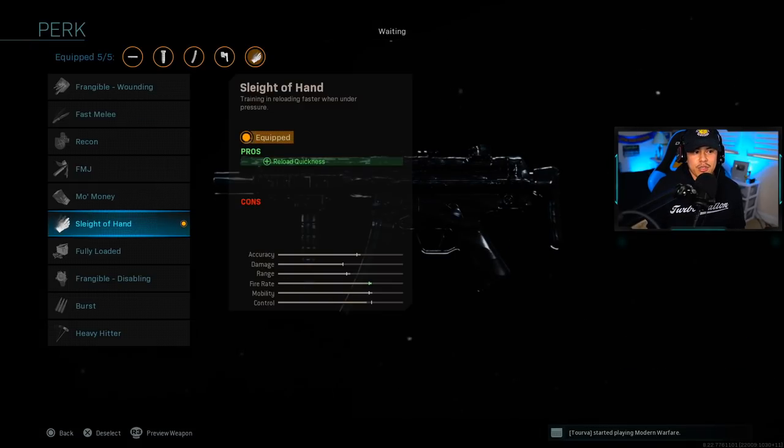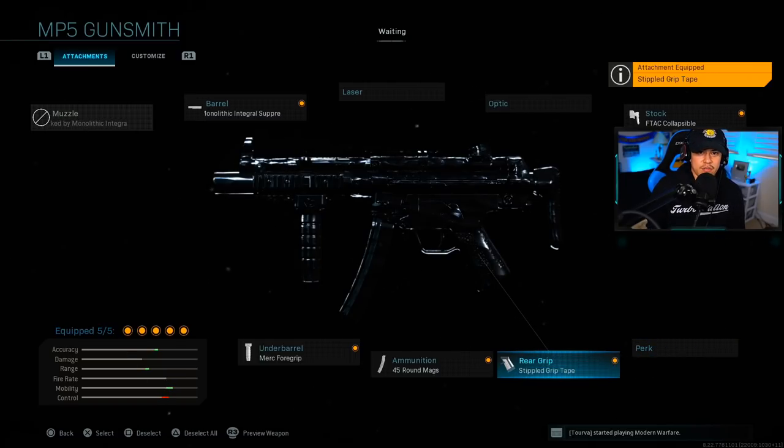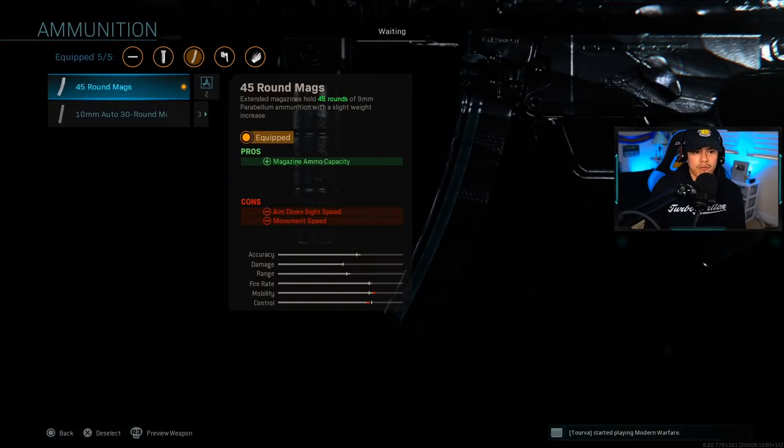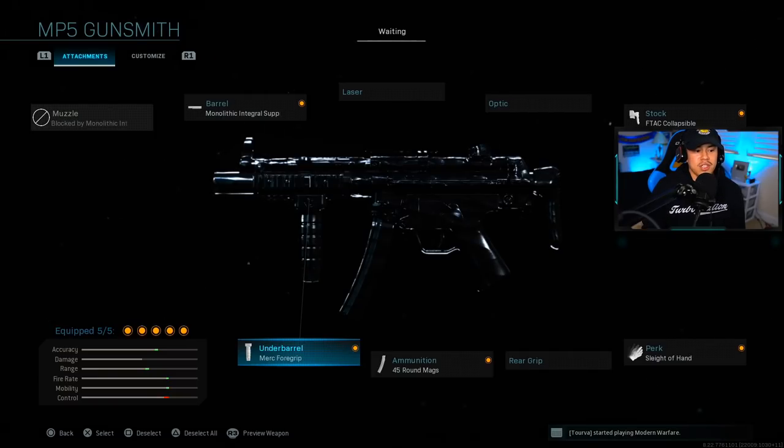For the next attachment, this is optional, but I personally want to go with Sleight of Hand — it just takes forever to reload the weapon. If you don't want Sleight of Hand and want more aim-down-sight speed, you could replace it with grip tape, which is more for people who want to maximize the overall aggressiveness of the MP5. For the ammunition, we're running 45-round magazines. It uses 9mm rounds, so you can maximize the ammo you carry if you run a secondary that uses the same ammo.